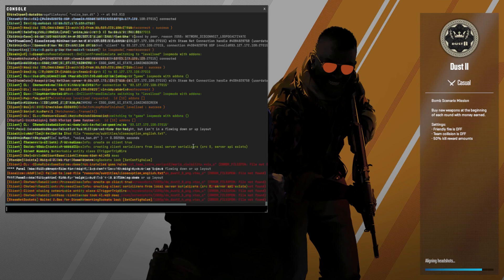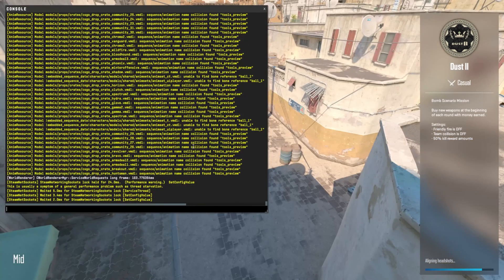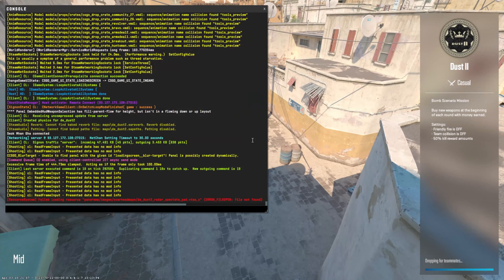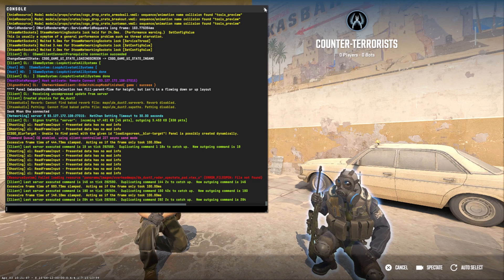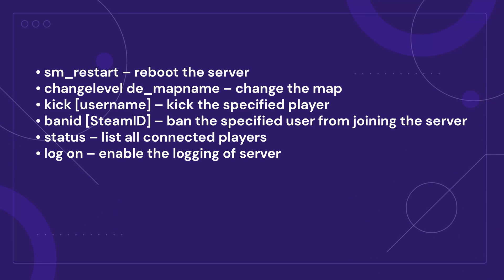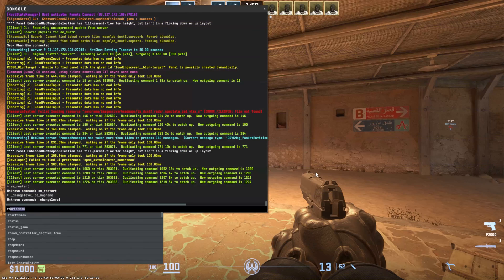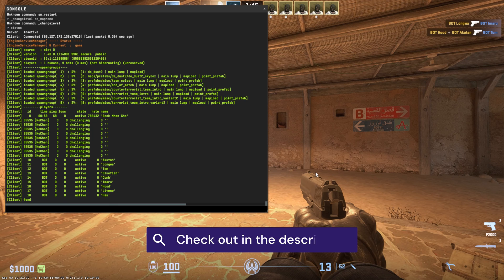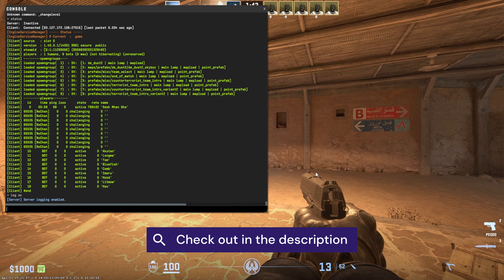Of course, this is just the beginning of your role as a server owner. Be sure to get on the GamePanel and familiarize yourself with server management and resource monitoring. For all of that, you'll want to learn how to use console commands — you can access the console from the main menu of the GamePanel. Here are some commands to get you started, so pause the video and copy them if you like. If you want to customize things even more, check out the description for helpful links, like our tutorial on how to install plugins on your CS2 server.